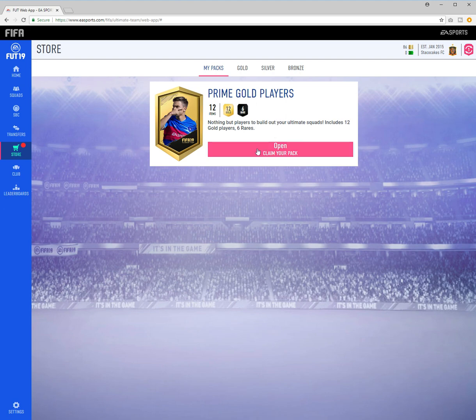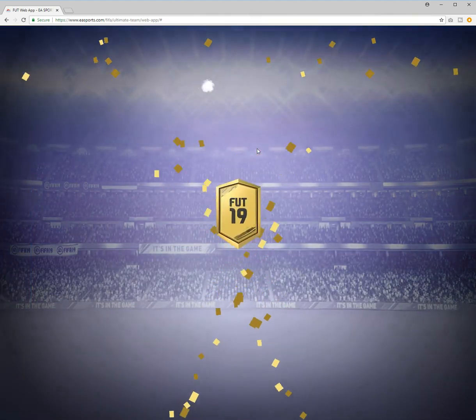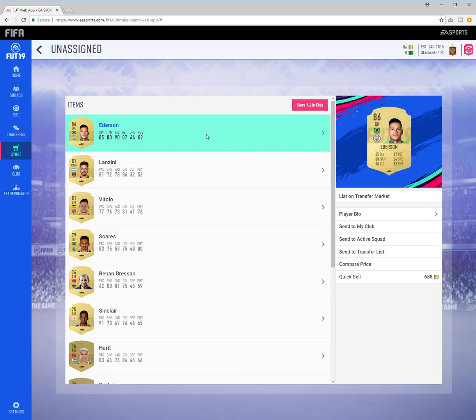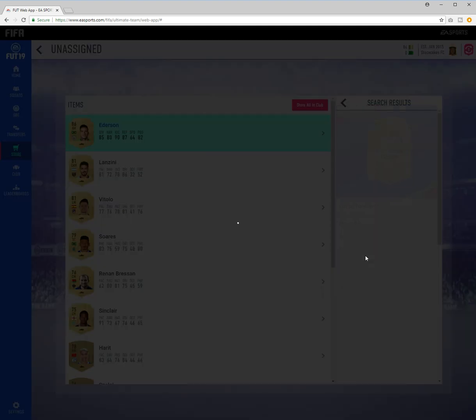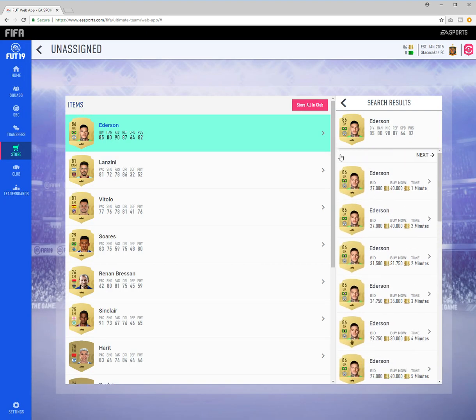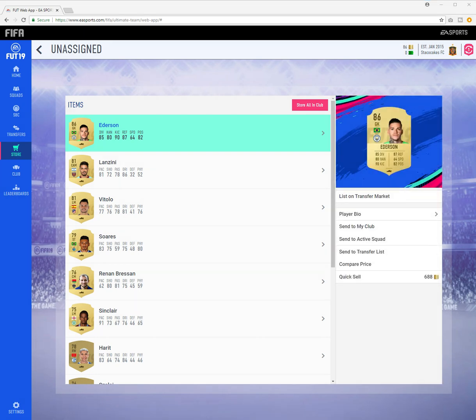Here it is right here — Prime Gold Players Pack. Let's get something good. Ederson! How much does Ederson go for right now? He doesn't actually go for 30k — is he that much? Let's go check on Futbin right now. Ederson — he actually goes for 28k. Great pull.